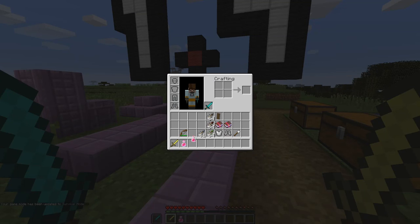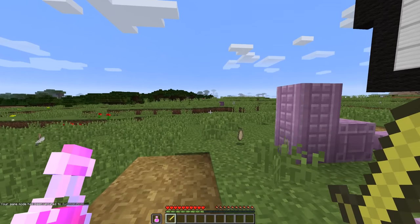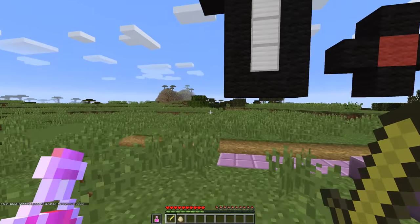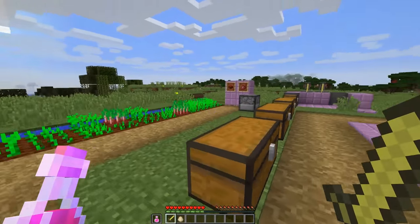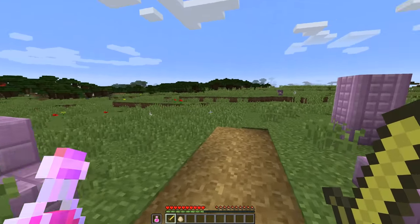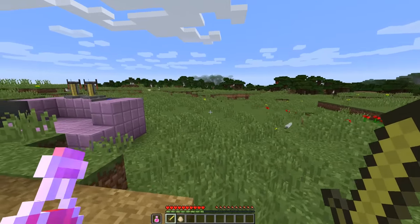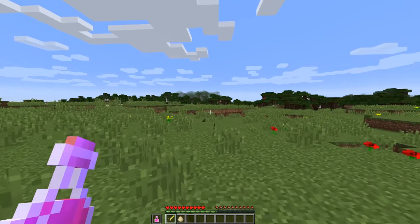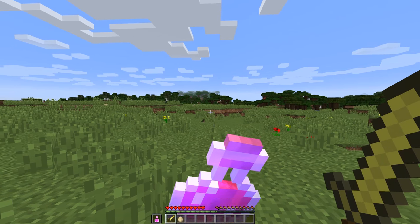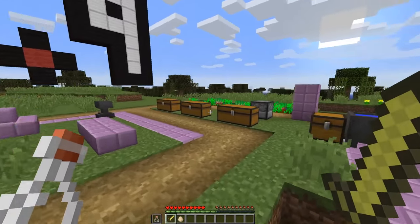You can also put a potion into your offhand. Now you can't right-click to block with the sword anymore, but you can right-click to use whatever's in your offhand. So if you're in combat and you've got a sword and a potion, it's usually a real pain to switch to the potion. But now you can left-click with your sword to do some damage and hold right-click to use the potion and get your health back. That's going to be super handy in combat.